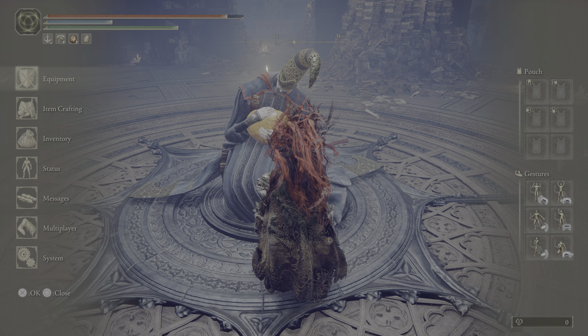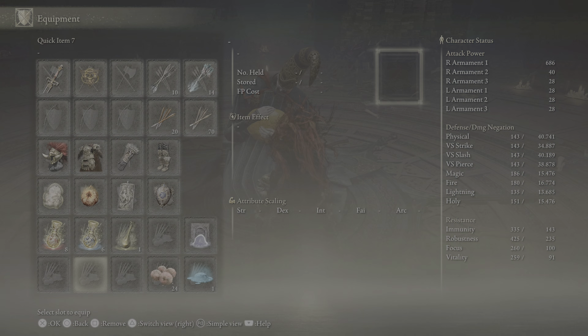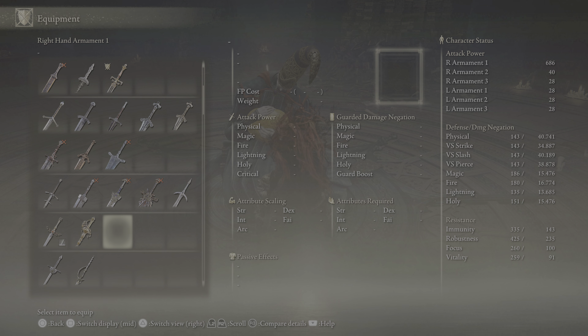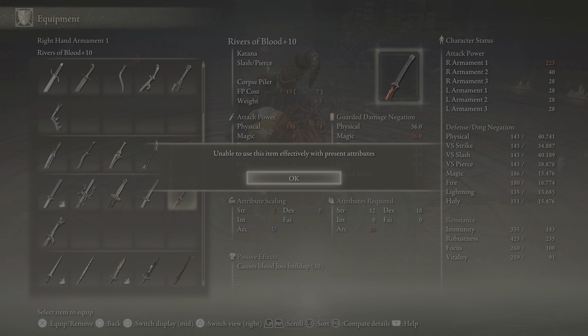We do have faith moves on there that are going to help us, so we're going to keep that on. We're not going to use the Sword of Night and Flame right now - it does have magic and fire, but we only need the fire from this weapon. Having to put points into dexterity, intelligence, and faith draws away from the build. So what we're going to do is use Rivers of Blood.